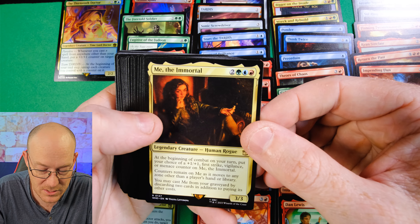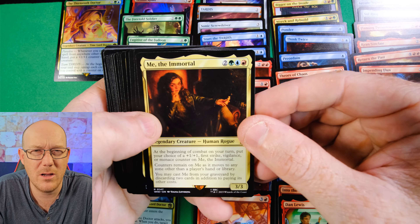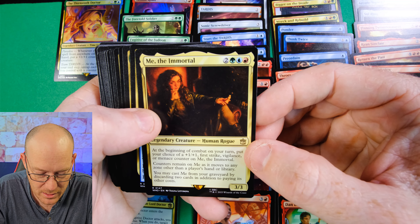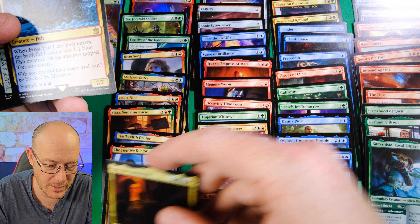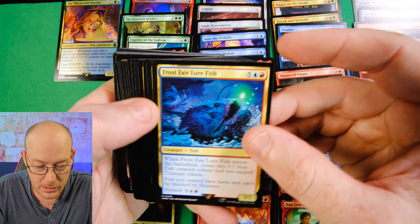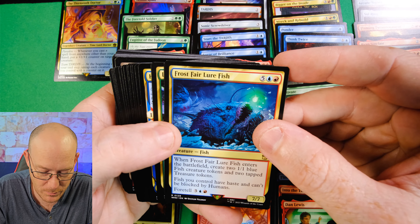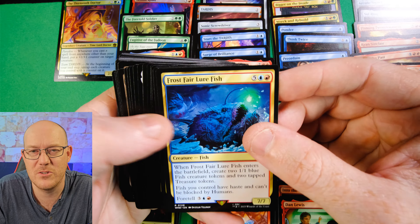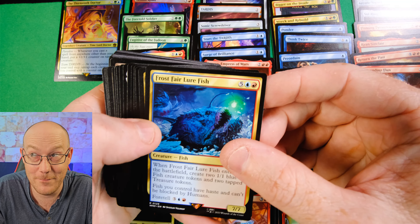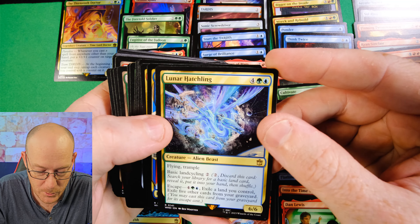Me the Immortal for five mana is a Human Rogue. At the beginning of combat on your turn, put a choice of a plus one, First Strike, Vigilance, or Menace counter on Me the Immortal. Counters remain on Me as it moves from any zone other than the player's hand or library, and you may cast Me from your graveyard by discarding two cards rather than paying its mana cost. Kind of like Skullbriar but with its own little effects - you just stack First Strike, Vigilance, Menace and then add plus ones on top. Frost Fair Lure Fish is a weird card for seven mana: when it enters the battlefield, you create two blue fish 1-1s tapped and two tapped treasure tokens, and fishes you control have Haste and can't be blocked by humans. Could be a really good card in Fish Tribal eventually.